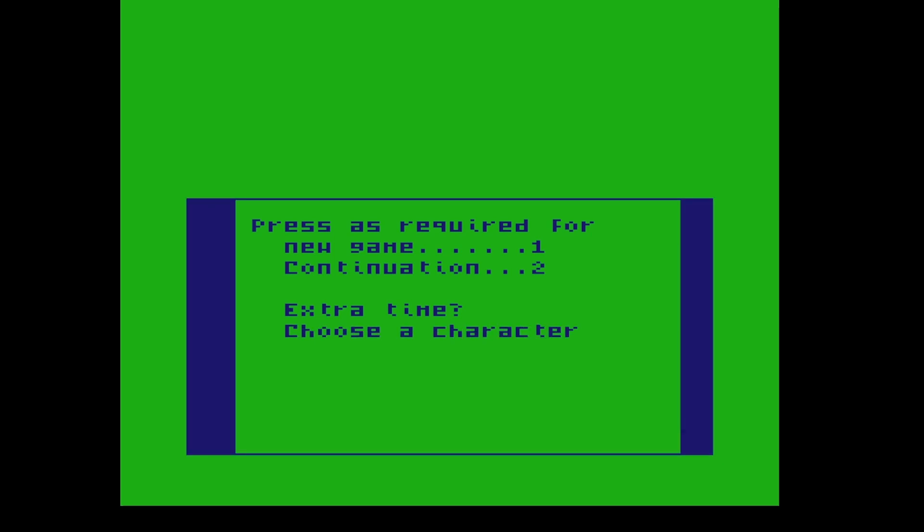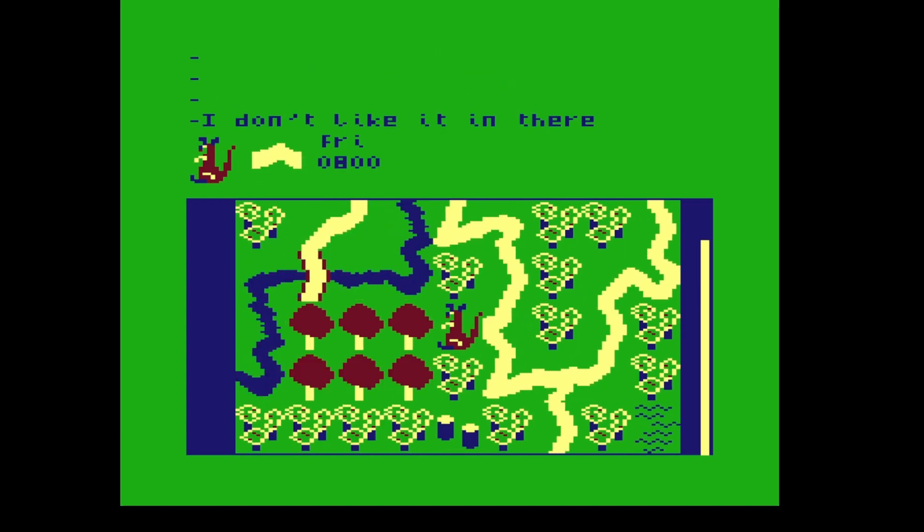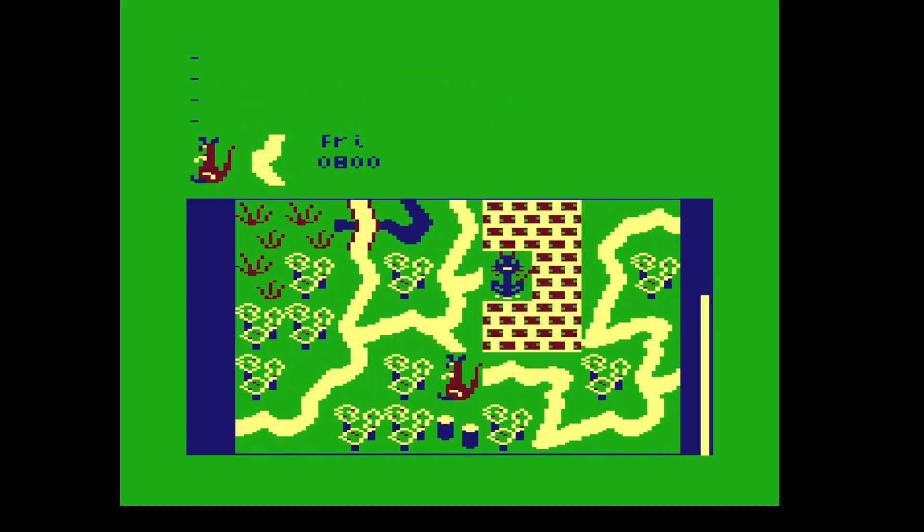Okay, so a new game, extra time, yes. Choose a character — I'll try number one this time. So this time I seem to be a kangaroo, walking in a better place. Don't like it in the woods. Okay, right.